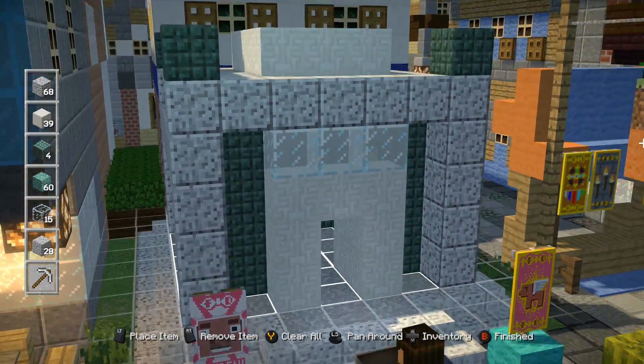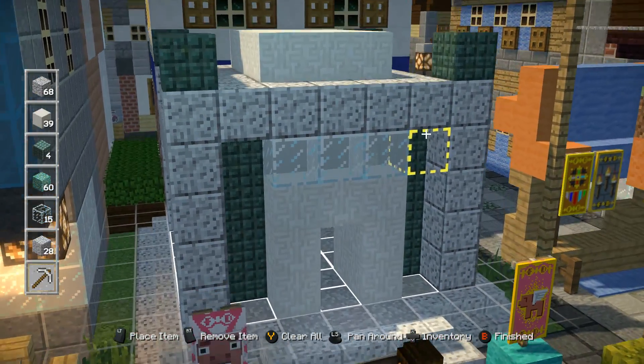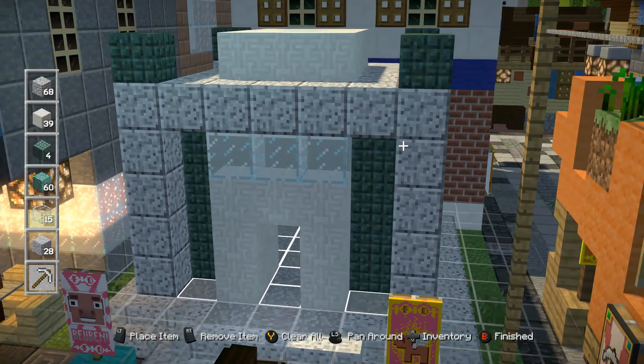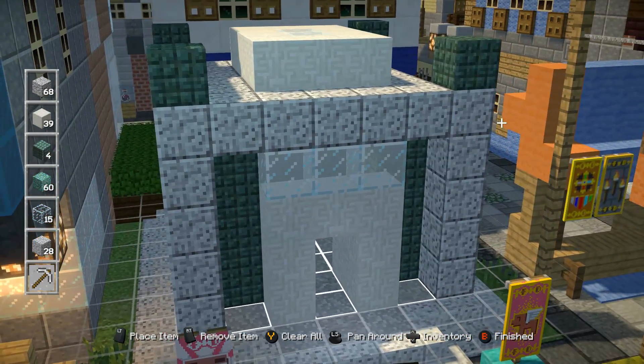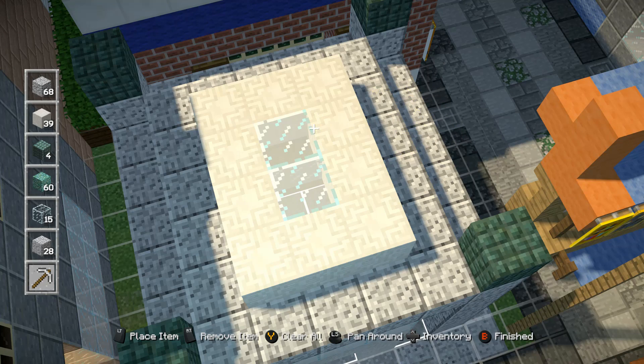I hope you guys like it — it took me a while. I think I got carried away, but I'm pretty happy with the designs. I'm trying to keep things simple and not use too many colors. I only used the dark prismarine — the light one seems a bit too messy. And I wanted to have like a little sky roof here to let the light in.